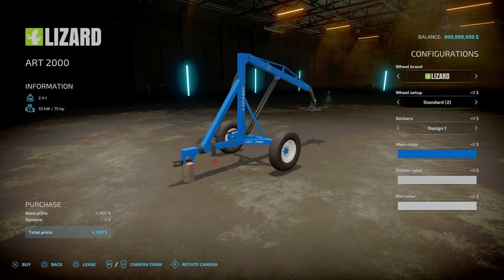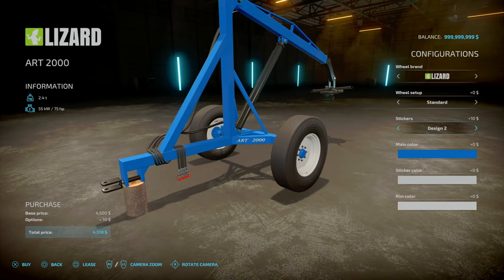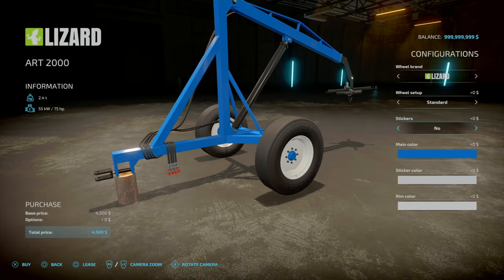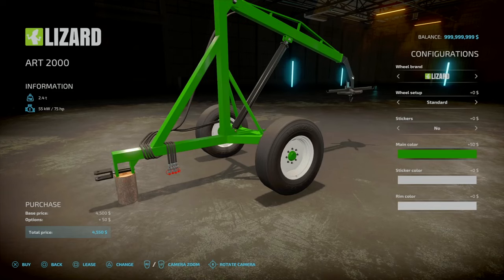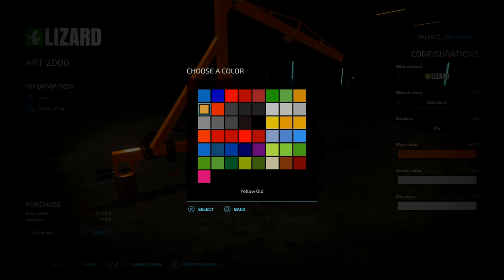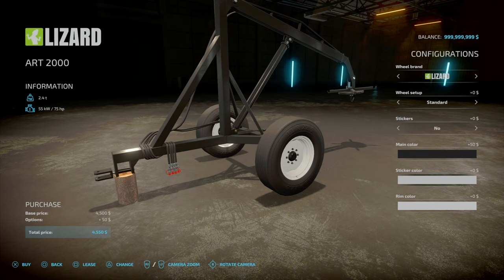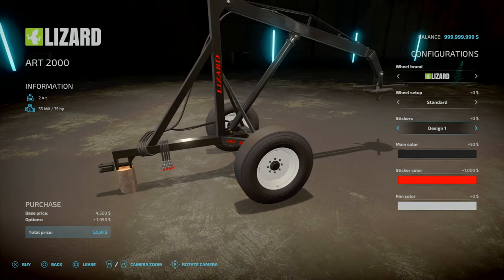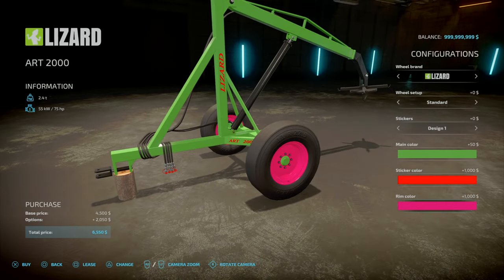The ART 2000 has different title options: Lizard, Standard, Standard 2, Continental, Mitus. Under stickers you've got Design 1, 2, 3, or none. Main colour options include custom blue, dark blue, red, dark red, old red, green, old green, yellow, old yellow, orange, grey, matte black, and normal black. You also have rim colours. For the big bags themselves, found under Big Bags, you've got seeds and solid fertilizer at £500 for 1,000 litres — very cheap — and the rechargeable bag for virtually anything, including crop types, seeds, pig food, and TMR.